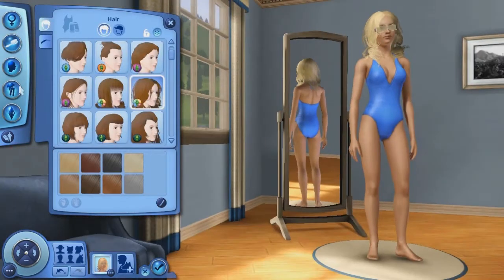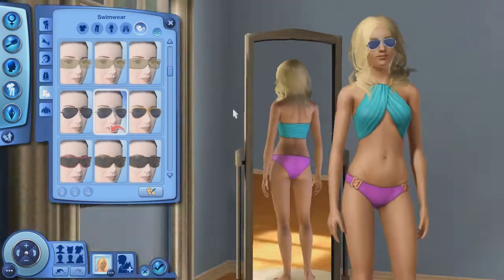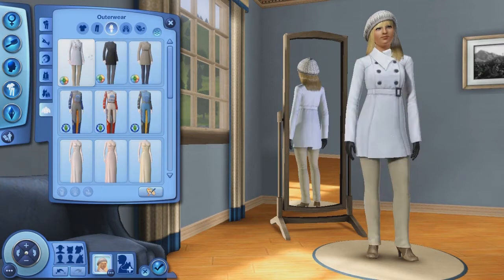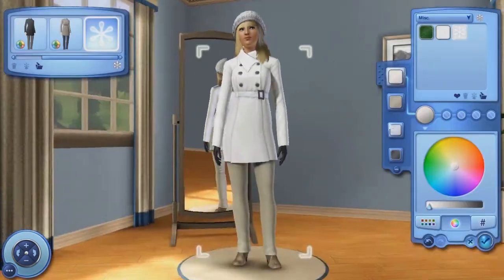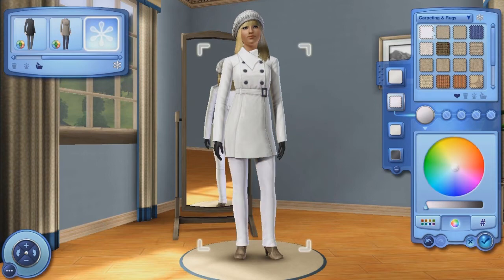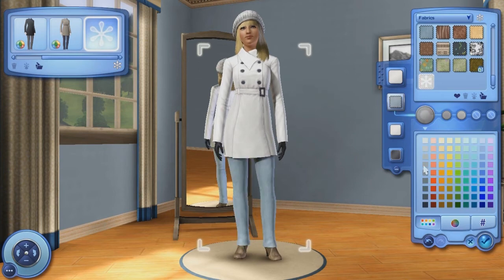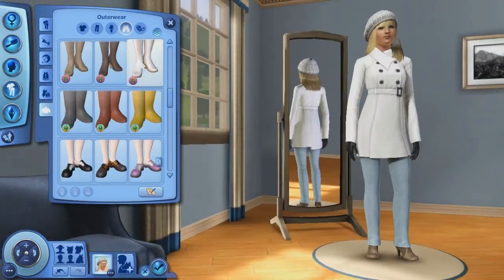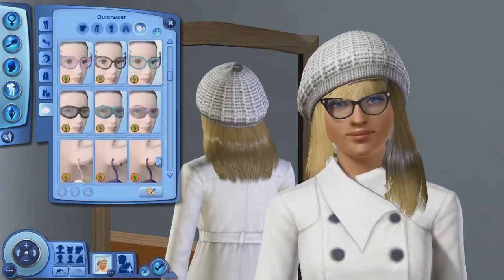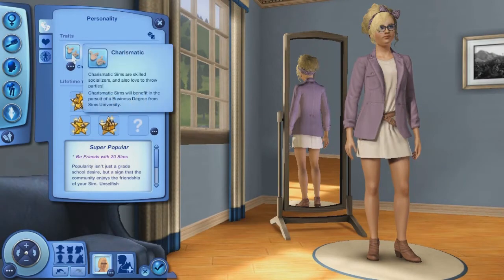For swimwear, I gave her a cute curly hairstyle from Seasons that I thought fit well and just a simple bikini from Island Paradise. Now onto her outerwear — I changed her hair to a hat which comes from the store, so if you download this and you don't have the hat, I'm sorry. I thought it was really cute and I changed it to white, then changed her outerwear to the full outfit from Seasons, made it look like she had jeans on with some boots, gave her glasses again, and different gloves.